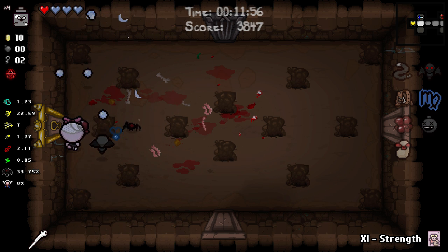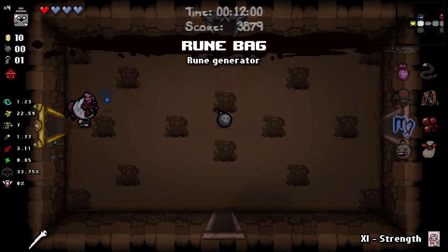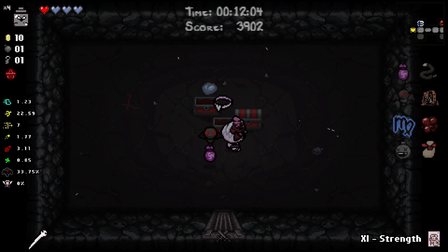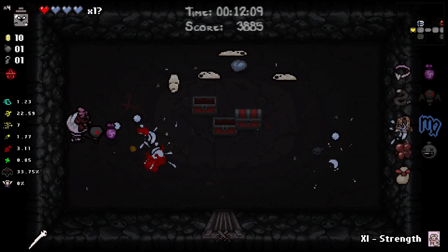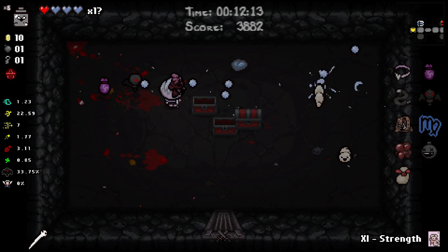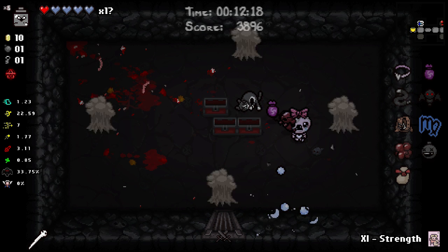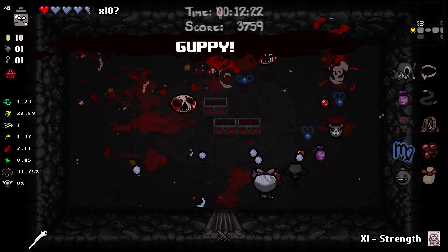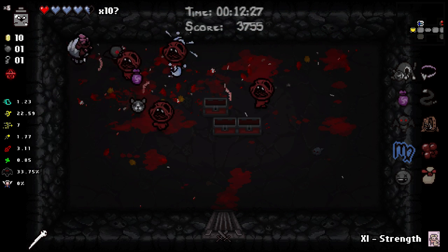I like this Incubus, especially now that we have it in the correct spot. Rune Bag - I'll take it, maybe we can start getting some Jera and Perthro runes. Second piece of Guppy - we are now one away from being Guppy. Had I taken Guppy's Head in that double deal I actually would have Guppy right now.